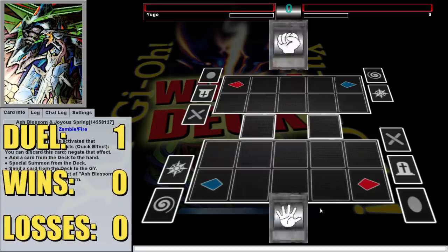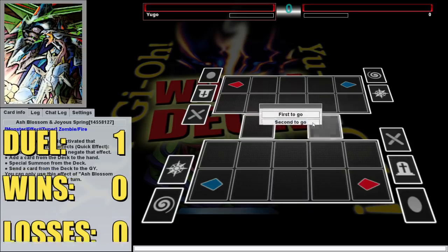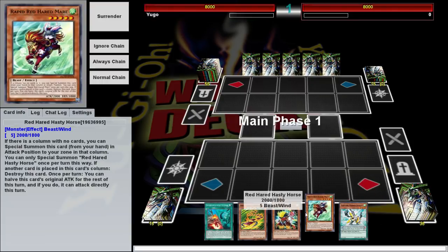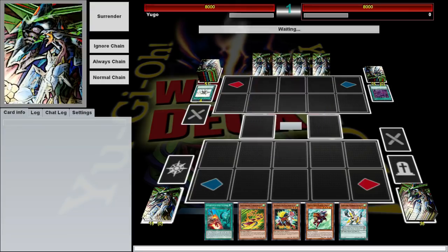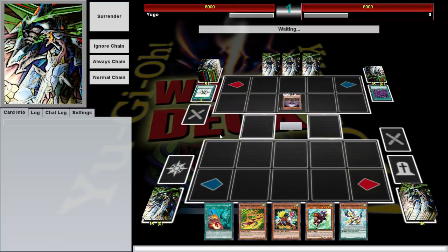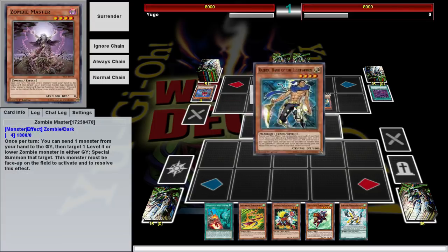Alright, here we are — first duel versus Zero, he's one off. We want to go second with this deck. This is a go-second toolbox deck, which means we're going to let our opponent do something and then try to build the monster that best outs his board. We've got several different synchro monsters we can build. This is a synchro-heavy archetype, and hopefully we'll have something that can combat whatever he's doing.